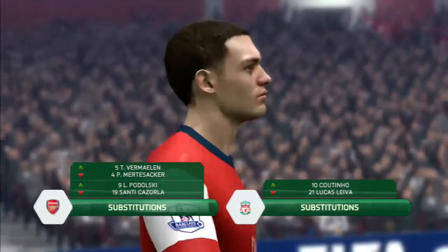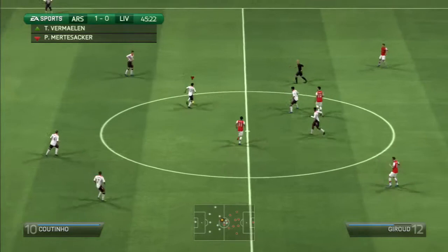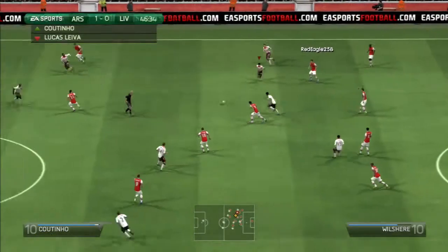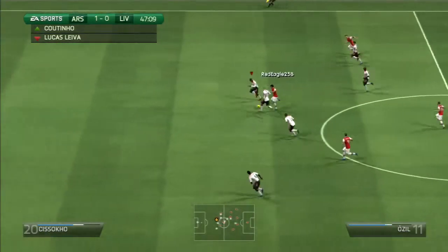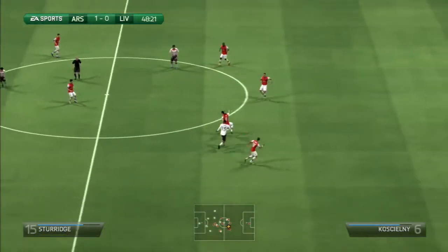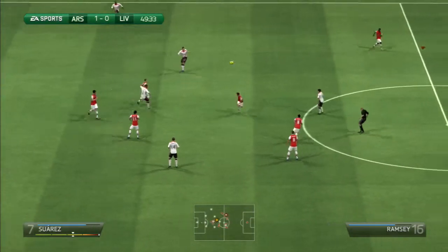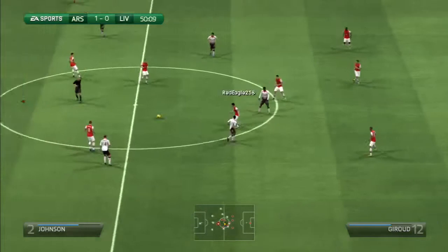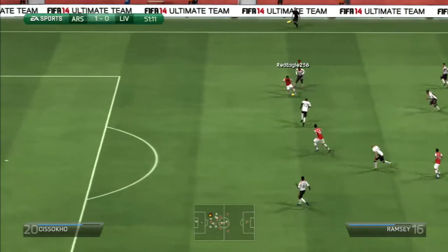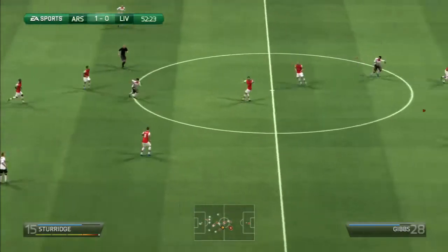A couple of substitutions at half-time. Coutinho does finally come on for Lucas Leiva. Marlon has come on for Mertesacker in Arsenal's defence. This is Coutinho straight away on the ball. Podolski has also come on for Santi Cazola. You do feel Arsenal are trying to win the game now by bringing on those substitutions. Mignolet saves again — to 1-0 at the moment. It could easily be 3-2, 4-3 — it's been that type of game.